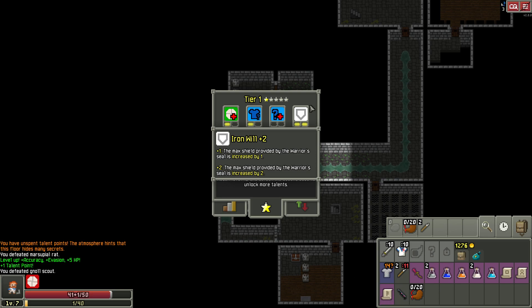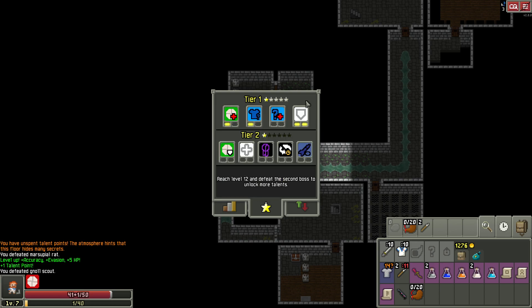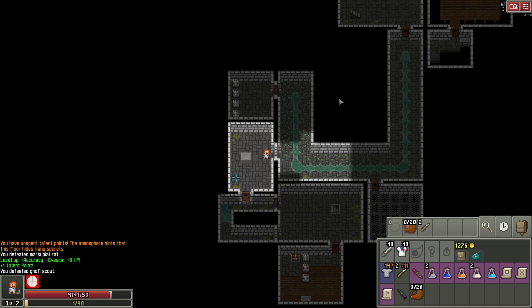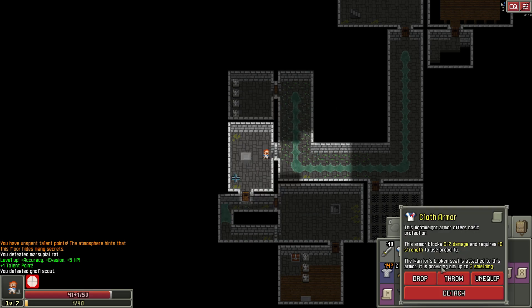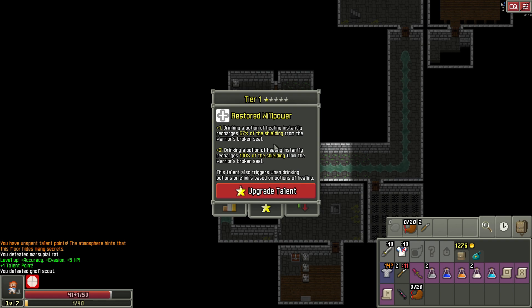I'm not even using the seal — it's over here. The seal is on here, I think that's the red one. I'm thinking of the stylus; I haven't used that. Then tier two: 'Iron Stomach' — eating food takes the warrior one turn and grants 75% damage resistance while eating. I don't know how useful that is. 'Restored Willpower' — drinking a potion of healing instantly recharges 60% of the shielding from the warrior's broken seal. I haven't actually looked into that.